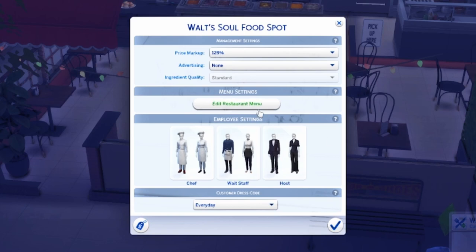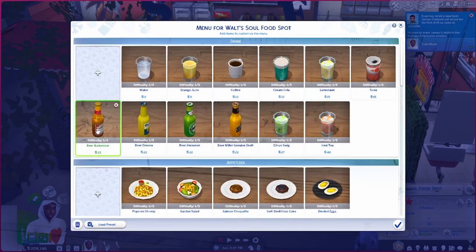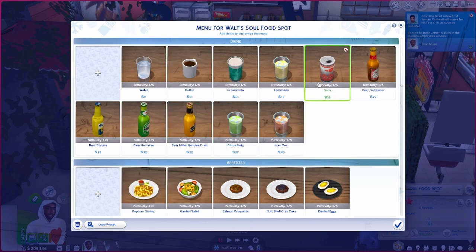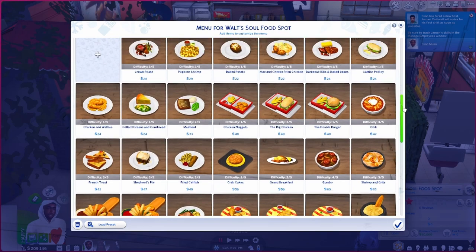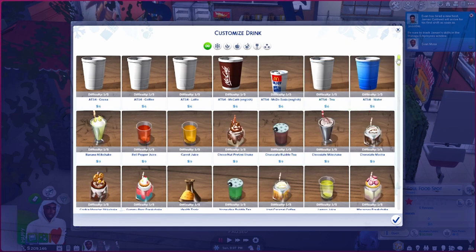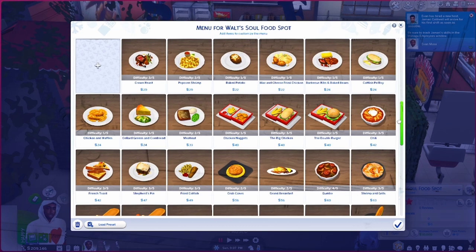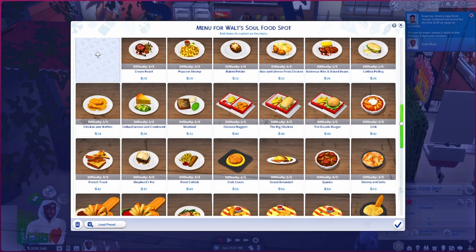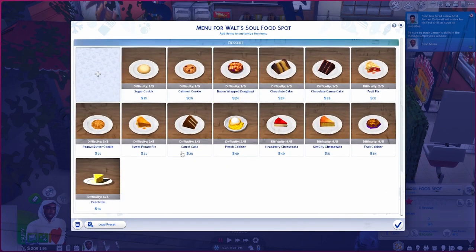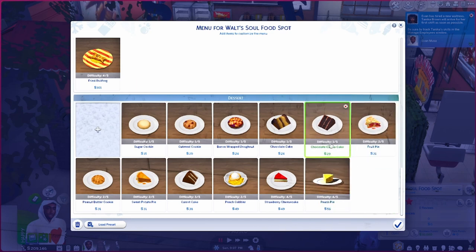We're going to go ahead and edit the restaurant menu. I have drinks here — we don't want orange juice or coffee, so we're going to swap those out and add some other drinks. This is also great if you have custom food and drinks in your game because you can add a lot more realism. The food I have includes a lot of custom foods — burgers, wings, nuggets, chicken, things like that. It's a soul food restaurant. Then for desserts we've got peach cobbler, pies, peach pie, root pie, and cake. When you get it to your liking, hit the check — you're good to go.